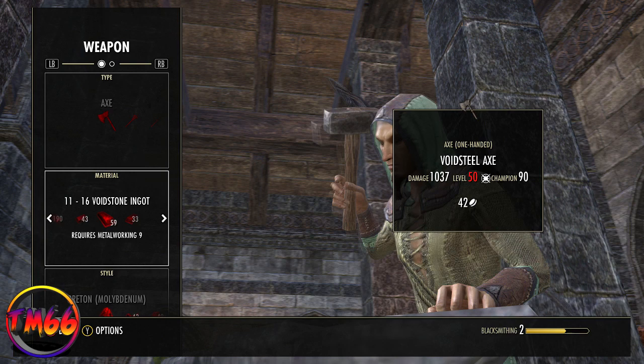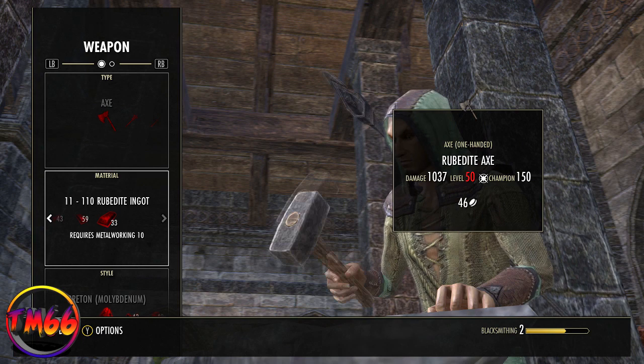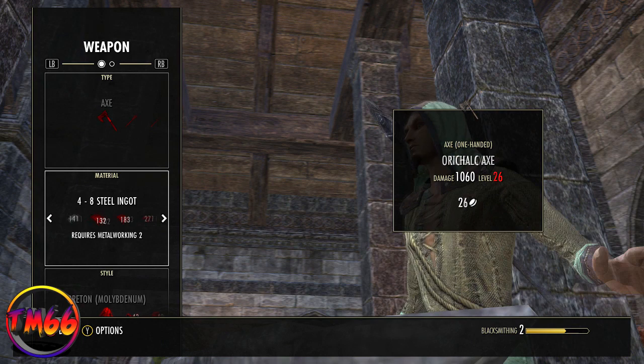If this is your first character, just play the game as you normally would. Pick up everything, even if you're not going to use it, just to dismantle. I've given you the word of warning, but this is your game, this is your Tamriel — you choose how you want to play it. But that's just my advice.